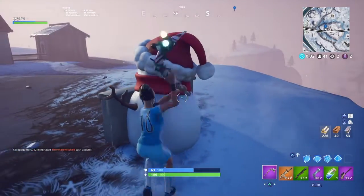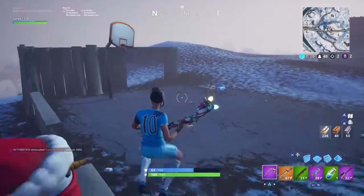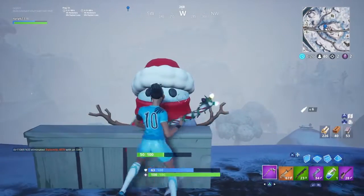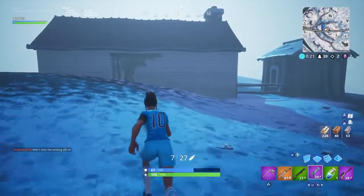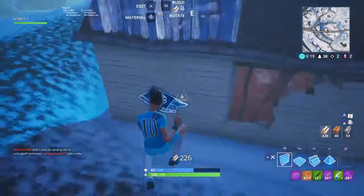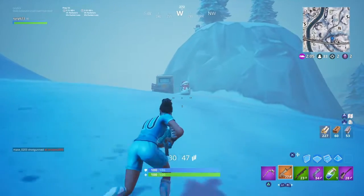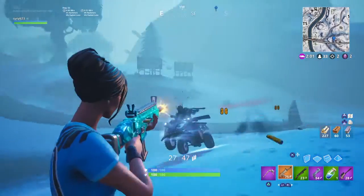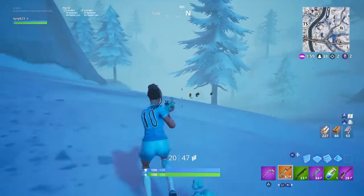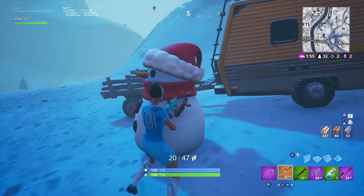I think this is a snowman right here — but how do I get into it? I thought it was a weapon item. I don't think that's actually it because I've been opening chests left and right and I can't find it. So basically, I literally opened so many chests and I couldn't find the item slash snowman that we'd be able to pick up. I'm not sure what happened — I'm sorry about that.